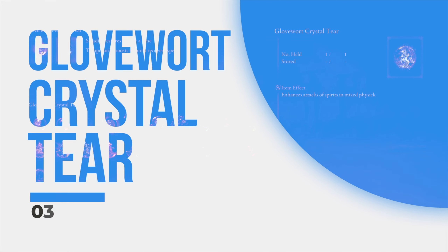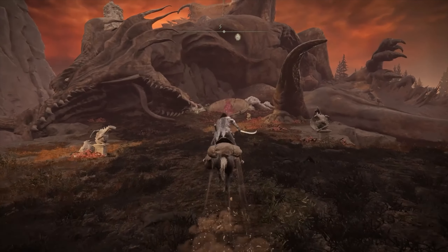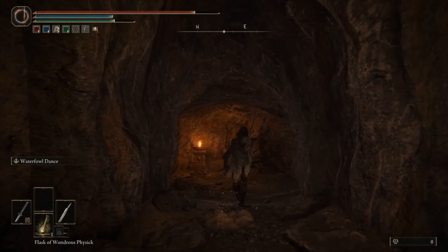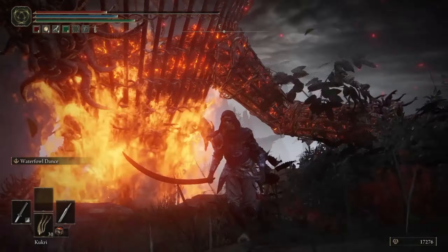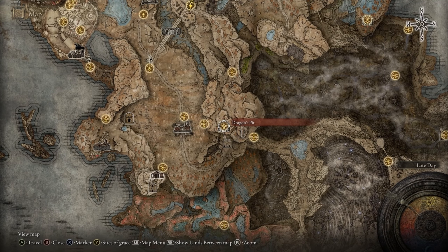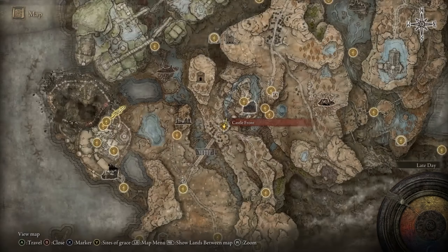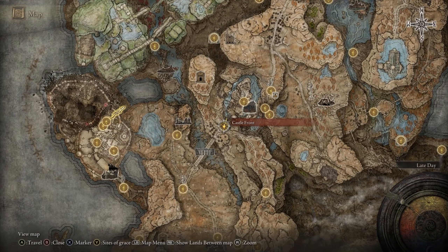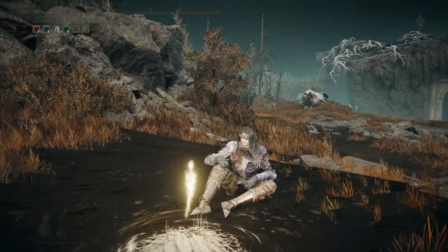The Gloveworth Crystal Tear is another crystal tear found far from the DLC's critical path, hidden behind a dungeon beyond a region of dragons. You will find your first Armored Furnace Golem in the region called Charo's Hidden Grave, found above the Cerulean Coast. This hidden grave area can only be accessed by traveling into Jagged Peak. To reach this area, head back to the Castle Front Site of Grace, then make your way to the Pillar Path Waypoint Site of Grace to the southeast.